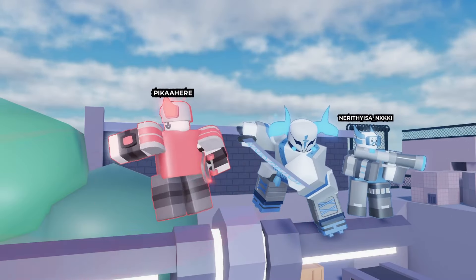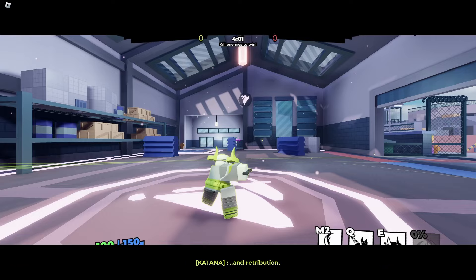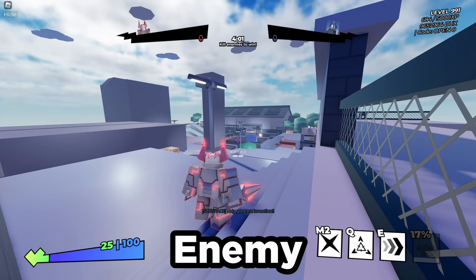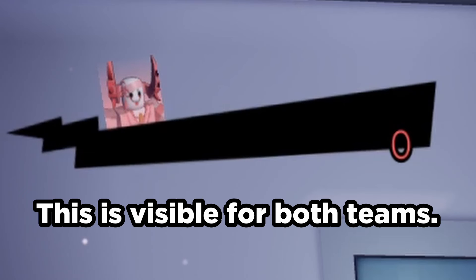Now onto the general changes. Finisher volumes have been adjusted — for allies it is much quieter, while for enemies you can pretty much hear it across the map. The finisher dialogue for allies is also slightly smaller, and anyone with a finisher ready will have a glowing effect behind them on the scoreboard.